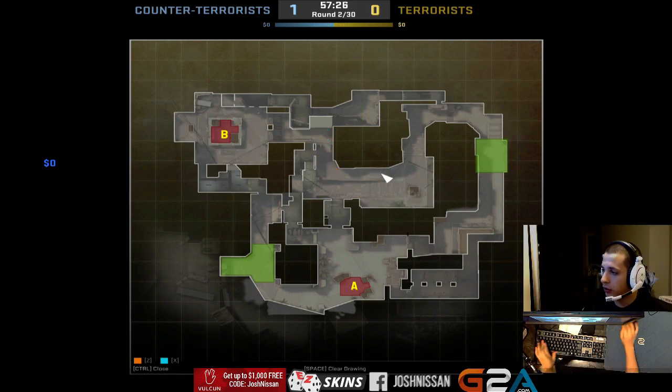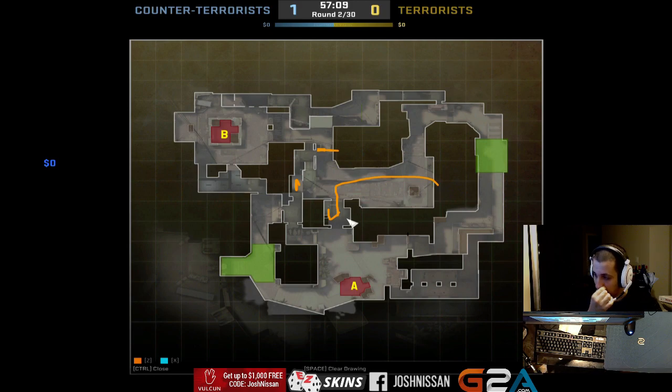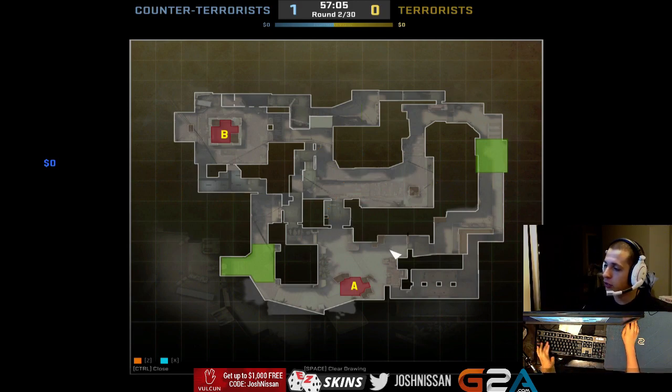You can take cat control this way — smoke here, one person runs in, one person plays with an AWP, and this guy looks for any CTs on cat. There are different ways to take mid control and cat room control and push the counter-terrorists back. You can utilize smokes, boost over the smoke, nade stack, molotov the window, or smoke off cat and window and do a fast split onto A. There are so many things you can do to make the CTs humble, and when you push them back, that's when you'll have the most success with your strats.